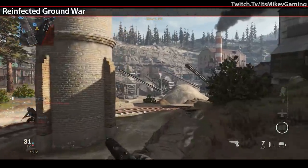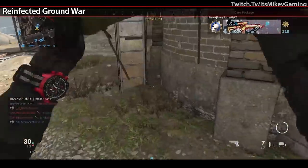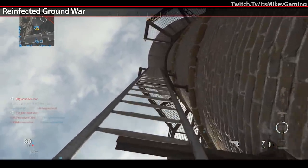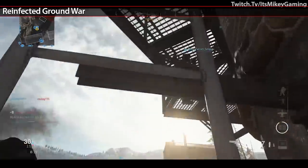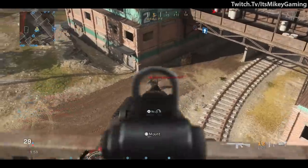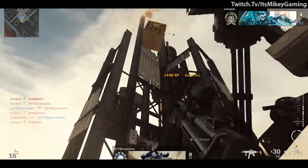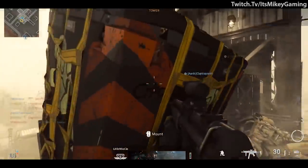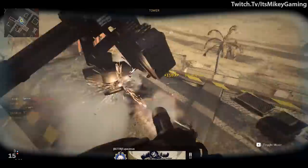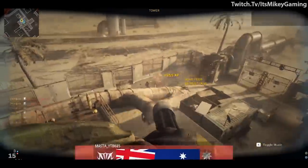Next up is Reinfected Ground War — it's good old Infected but with up to 48 players. The infected still win about 90% of the time, so if you want to bump up your win-loss record, just play some Infected. But if you're a survivor and you can get into a nice spot, you can get all your streaks going — a sentry gun, a juggernaut — and rack up a lot of easy kills.